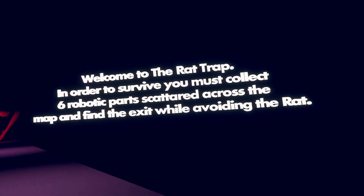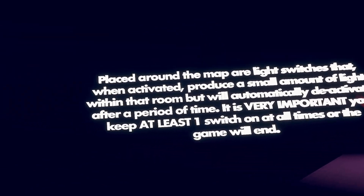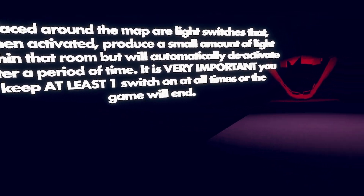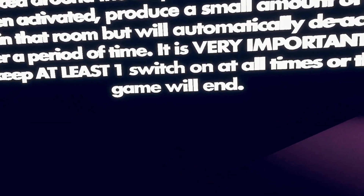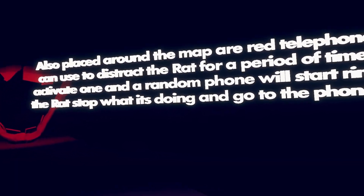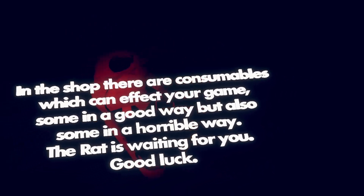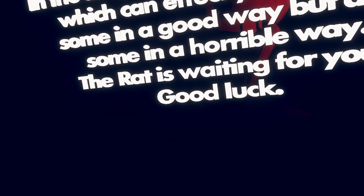Welcome to the Rat Trap. In order to survive, you must collect six robotic parts scattered across the map and find the exit while avoiding the rat. Placed around the map are light switches that when activated produce a small amount of light within that room, but will automatically deactivate after a period of time. It is very important you keep at least one switch on at all times or the game ends. Also placed around the map are red telephones which you can use to distract the rat — simply activate one and a random phone will start ringing, making the rat stop.